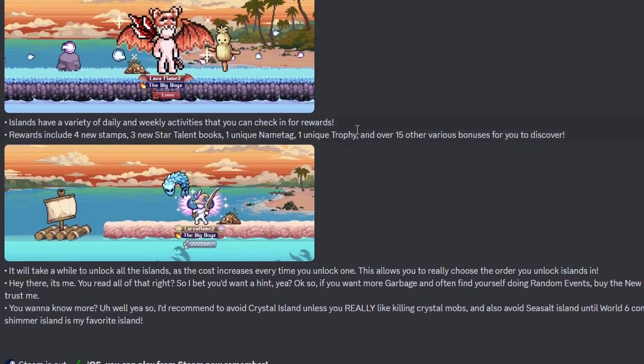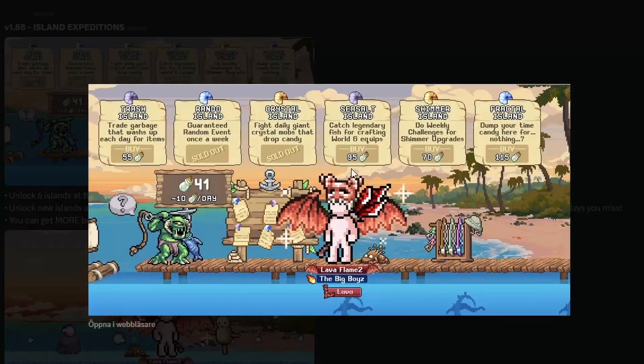Islands have a variety of daily and weekly activities you can check in for rewards. Rewards include four new stamps, three new star talent books, one unique name tag, one unique trophy, and 15 other various bonuses to discover. It will take a while to unlock all islands as the cost increases every time you unlock one.